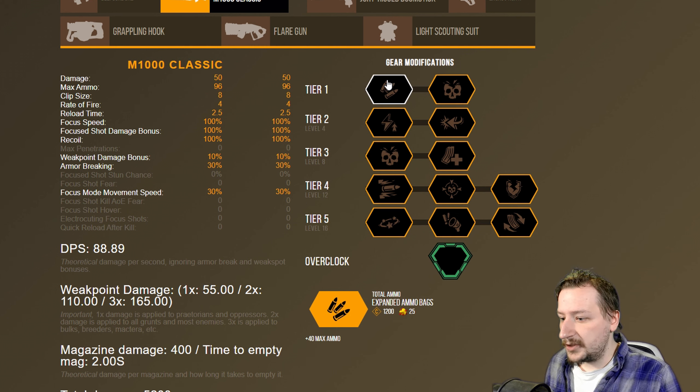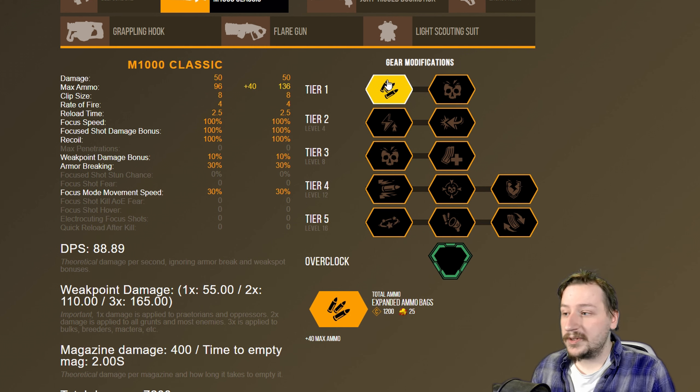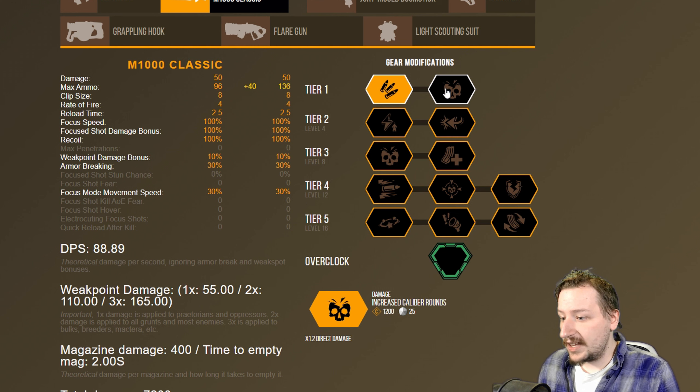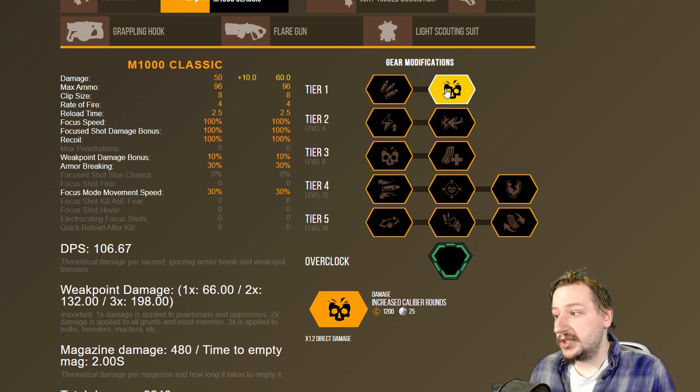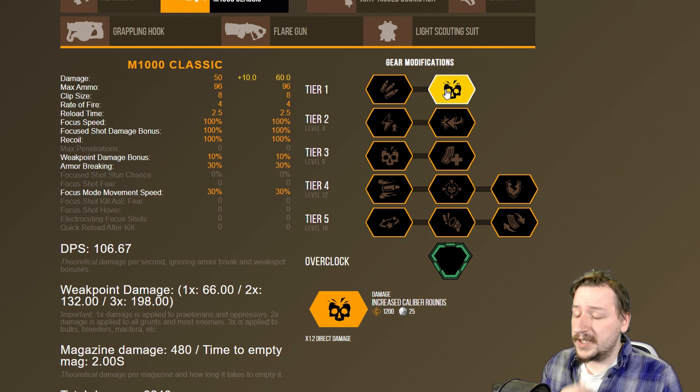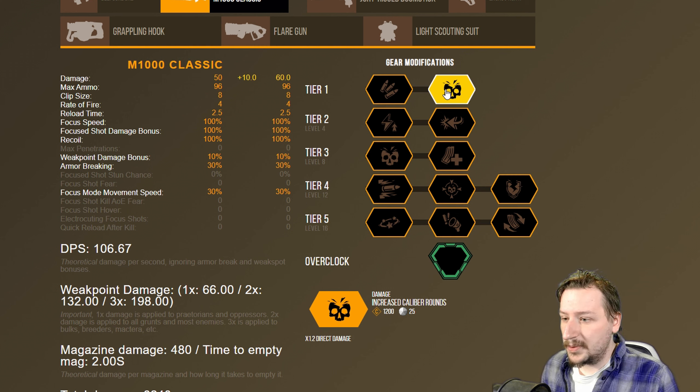In tier 1, we have two options. Expanded ammo bags gives you 40 more ammo, going from 96 rounds to 136 rounds — very good, so you get more ammo from resupplies. Or you could go with increased caliber rounds, which gives you 10 more damage to your base damage, about 20% more. For the first damage build, I would go with the increased caliber rounds and use your focus shot more often, which is mostly what you're going to be doing with this first build.